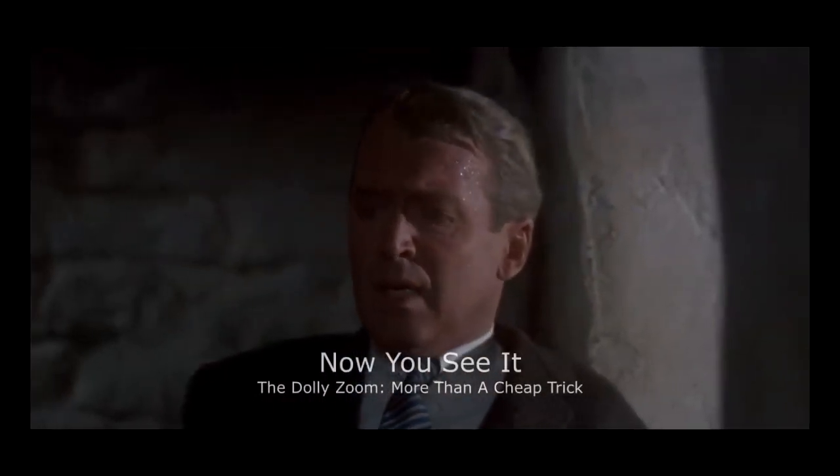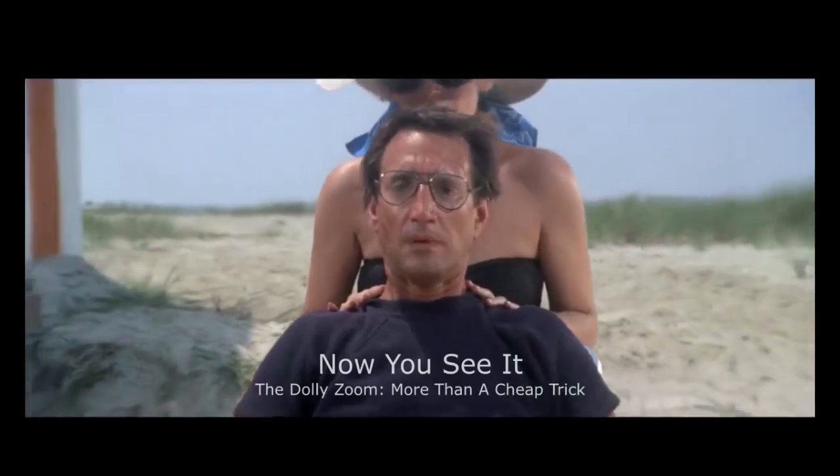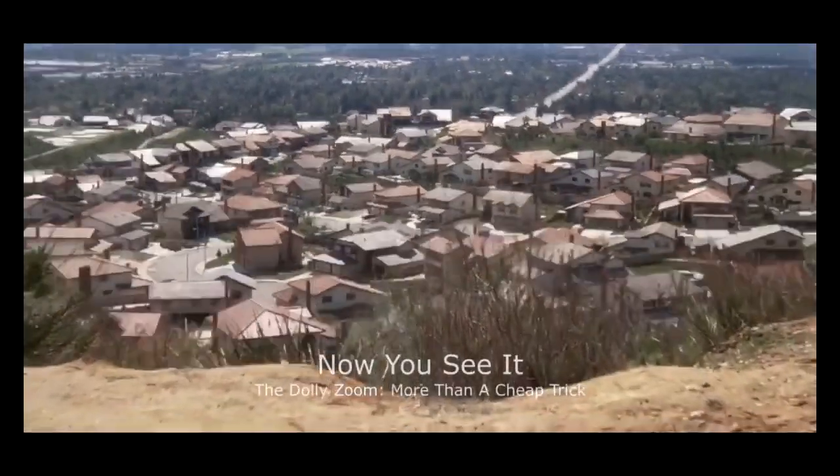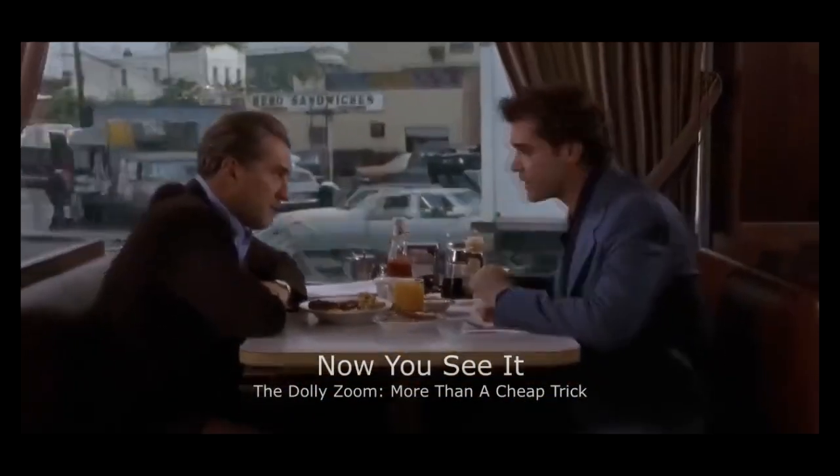The dolly zoom is one of the most disorienting and flashy camera techniques of all time, and it shows up in some of the most beloved scenes in cinematic history. It's famous for its bizarre look, but the shot also teaches us a lot about filmmaking — it shows the different kinds of lenses and how to use them, enhances the emotion of a scene, and it can be used in subtle places you may not have even noticed.